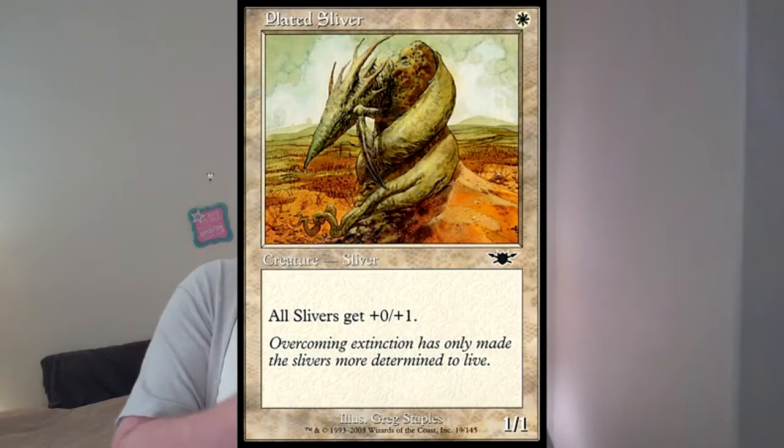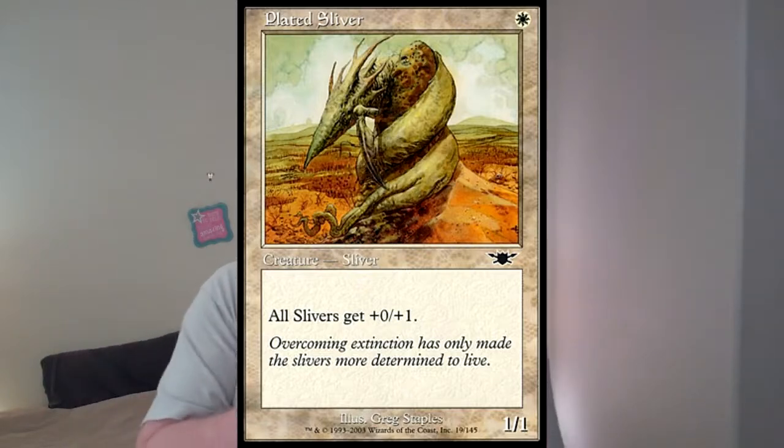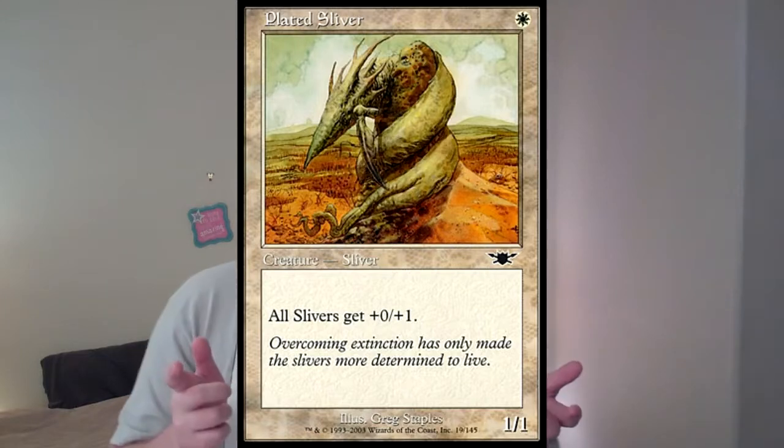Since I'm going to be running green and white, this is primarily going to be a green and white deck. I have Plated Sliver, which is a 1-white drop, a 1/1 sliver. It's a 1-drop, so I like that - I've got something to do on turn 1. It gives all slivers +0/+1. One of the things I noticed with a lot of Pauper sideboards is there is a lot of elf hate - dealing 1 damage to kill elves or a minus 1/minus 1 counter. The Plated Sliver instantly pushes everything out of the threat range of a single card dealing 1 damage.